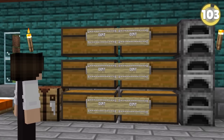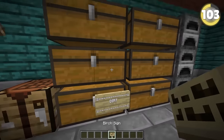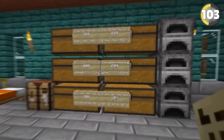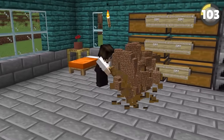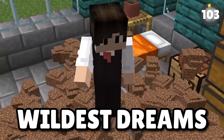Have you ever wanted to place the same sign above multiple different chests? If you are in a creative world and press Ctrl+Middle Click on a block, it will copy everything about the block including any writing — this even works for chests and lets you duplicate the items.